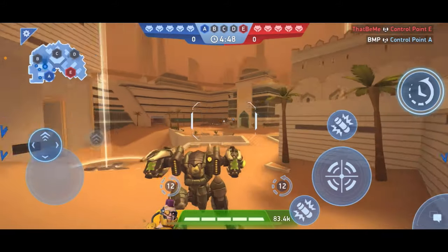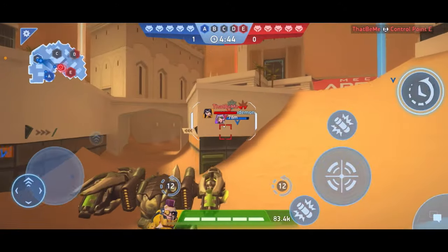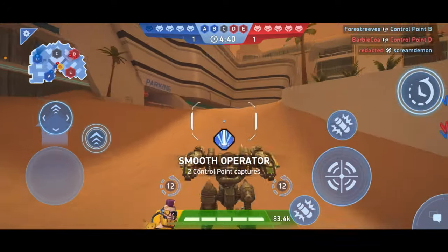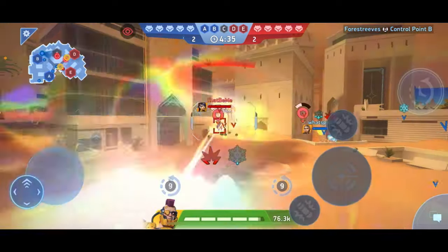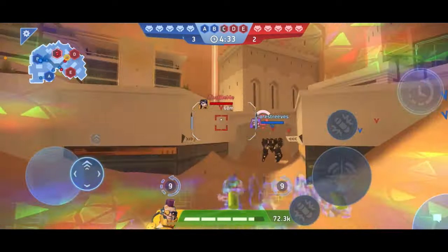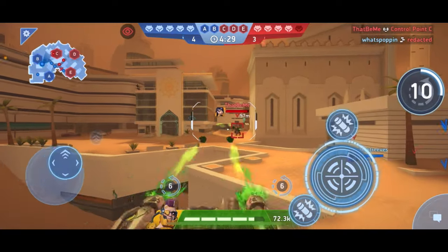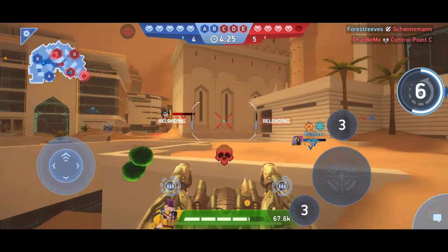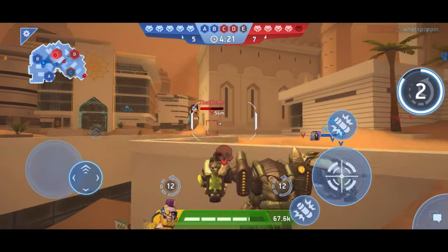Here we are with our Redeemer's Pod Guns, up against one player. It might be smart to stand up here and fire down because all the bots will go into that center area. These weapons will track onto enemies from 100 meters or less — see how they just go right onto that Orion?